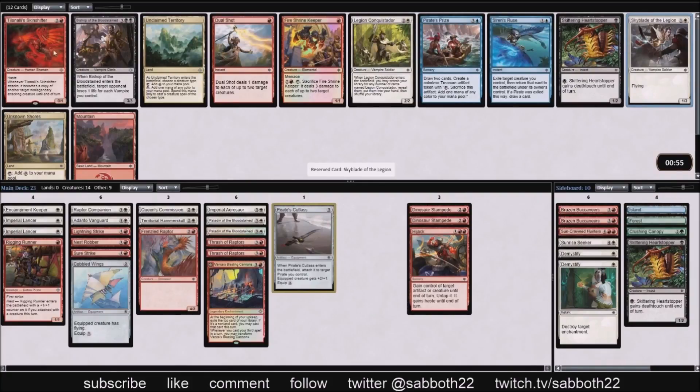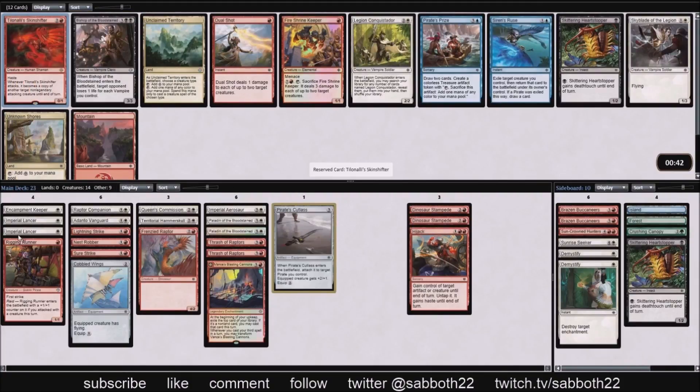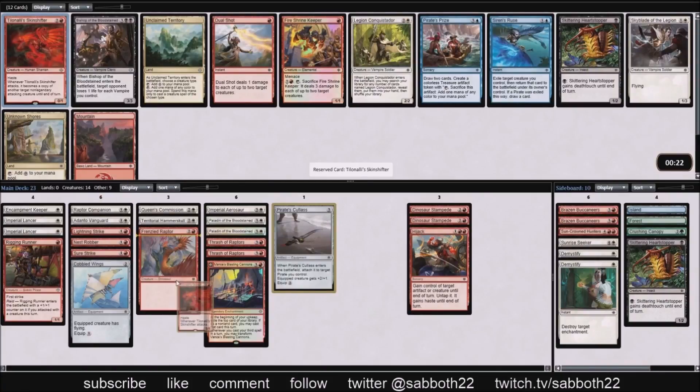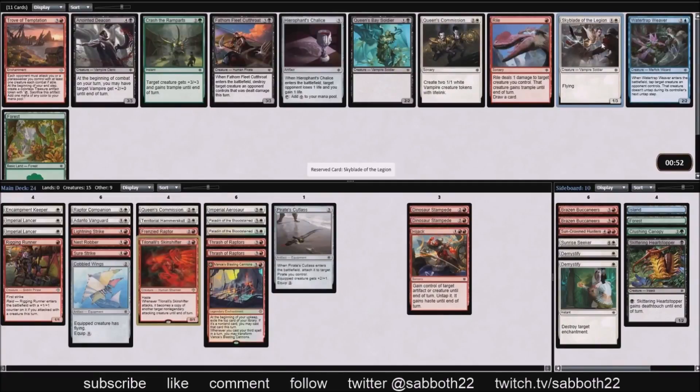I haven't drafted the ultra-low-curve red-white deck yet — one drop heavy. I'm looking at Tilonalli's Skinshifter as a burn spell, but what does it really have to copy? The best thing to copy is Thrash of Raptors on attacks. It doesn't have an enters-the-battlefield effect, so Imperial Aerosaur isn't as good. It can copy a Raptor Companion and get in for six damage. I'm not interested in the other cards, so ultimately I take the Skinshifter as a possibility. We get another Skyblade anyway to fill in two-drops.